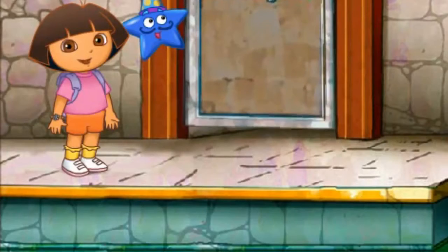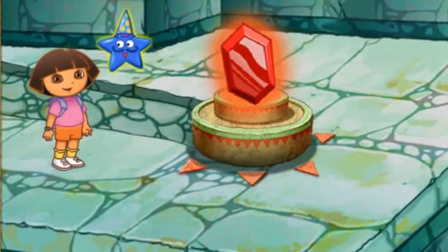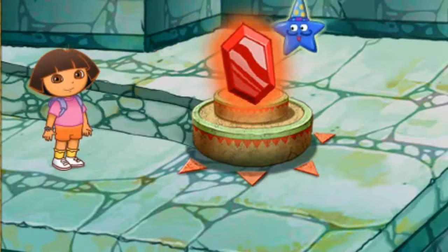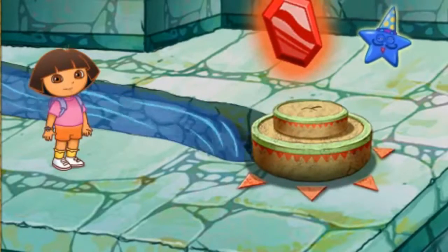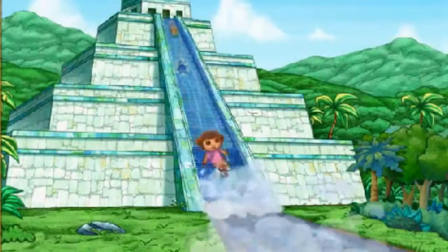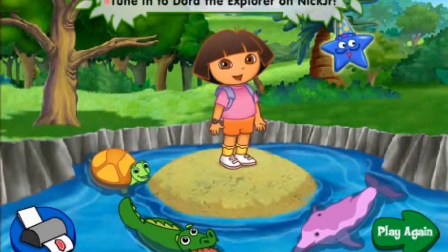Now let's get to the top of the pyramid! Vamanos! We made it! And there's the pyramid's magic jewel! How will we get it and free the animals? We need help from Magico! Click on Magico and he'll help us get the jewel! Way to go, Magico! The door is opening! Here we go! Come on everyone! Thanks for helping me save the river animals!